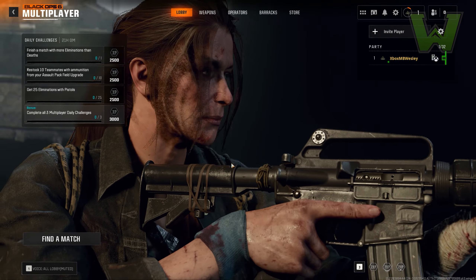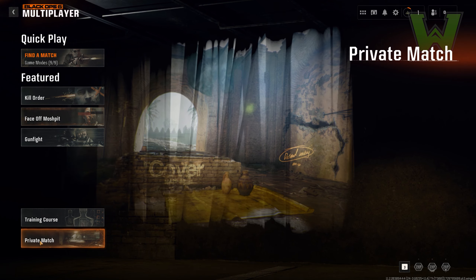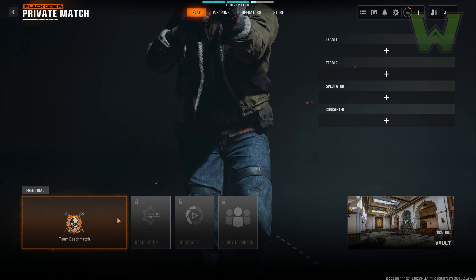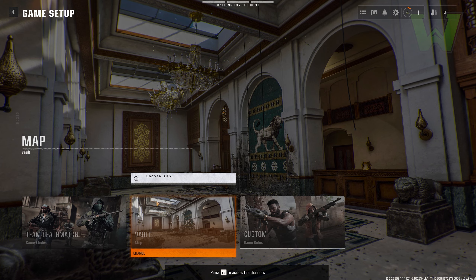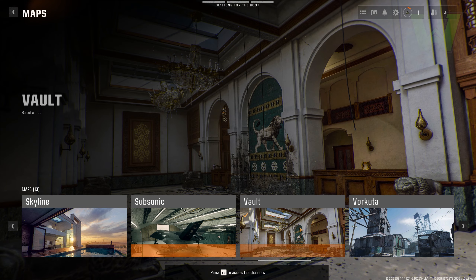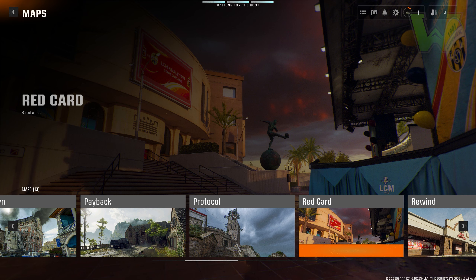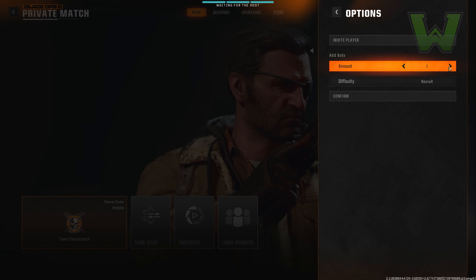I'm going to go ahead and run into a private match to show you this glitch in the clearest way possible, but just know you can do this in any public game and run up the kills to definitely get nukes. If you've never gotten a nuke before in Call of Duty, this glitch can help you get one, though it's a little bit hard to do. I'll show you the best tips I can to make it easy.